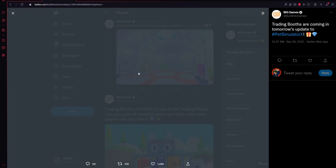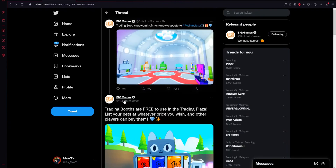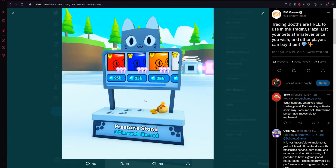As you can see over here, we got the booth shop, which looks pretty cool. I don't know how you're gonna get this, but I think it's somewhere in the trading plaza for sure. We also got a preview of how the booths are gonna look like.